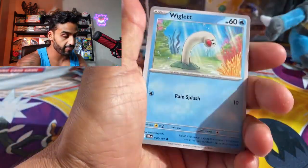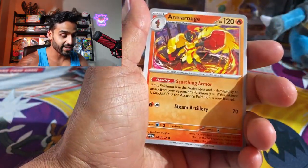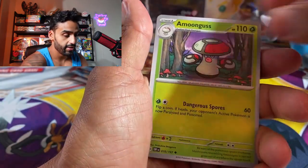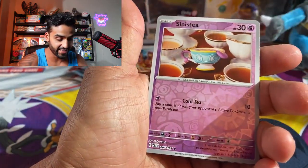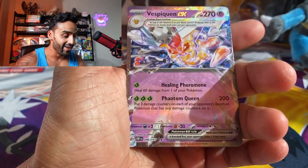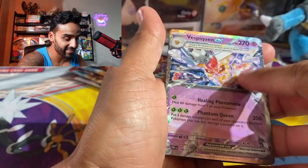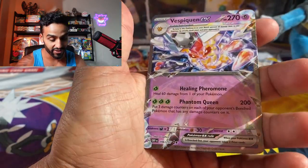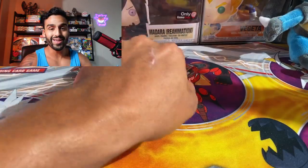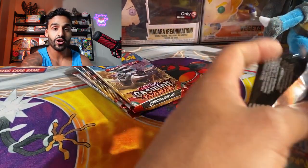No luck so far but I think we should be getting something good soon. We got a Rockruff, Wigglytuff — I think I see something back there, it might have peaked just a little bit. Dragonair, Armarouge, a Meowscarada, Sinistea. We do have something — we got a Vespiquen EX! This one has a little bit of texture to it — very nice EX card. One hit so far, and the pull rates in this set are pretty good, just like Paldea Evolved and Scarlet and Violet base.